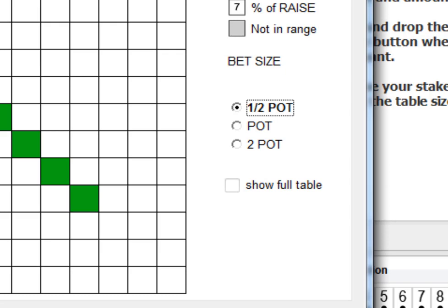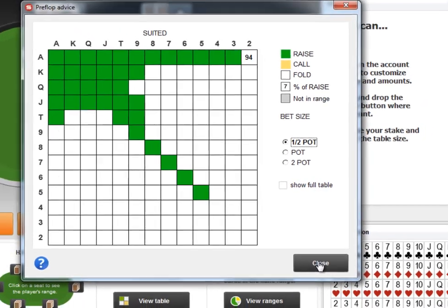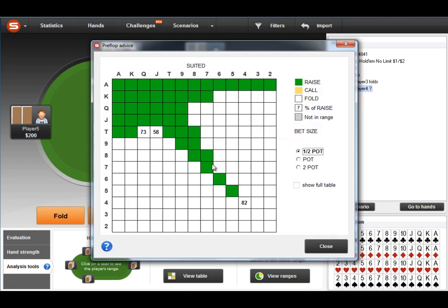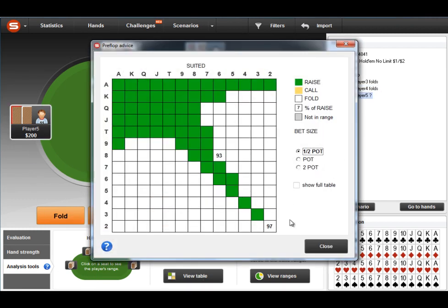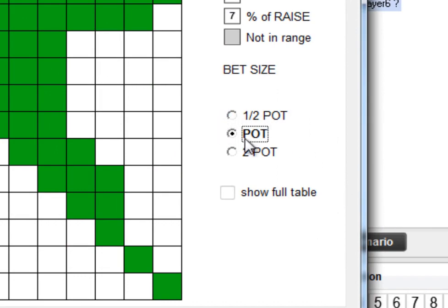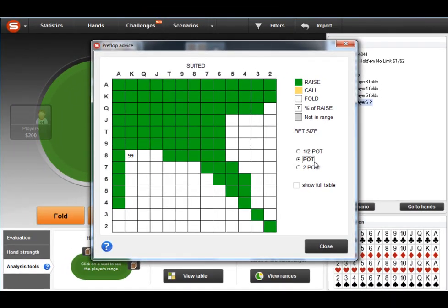Under the gun in 6-max, Preflop Advisor suggests opening for half pot — not exactly a mini-raise but very close, at 2.25 big blinds. If under the gun folds, middle position should also open for half pot. If middle position folds, the cutoff should also open for half pot. And of course the button should open for more — here it's pot-sized, 3.5 big blinds. So I don't know who is proving who right, but it's nice to see converging strategy between theory and practical proof.